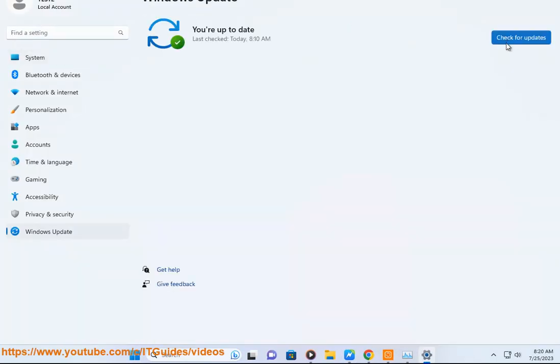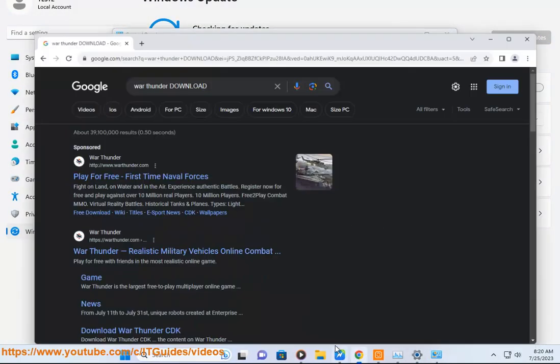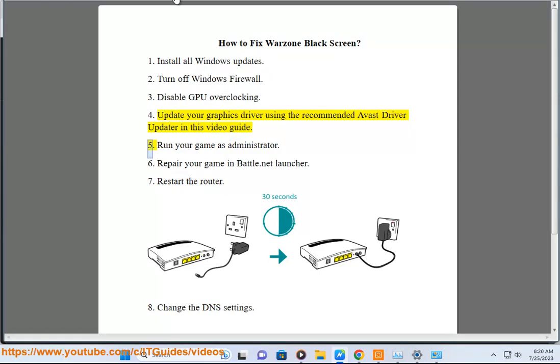2. Turn off Windows Firewall. 3. Disable GPU overclocking. 4. Update your graphics driver using the recommended Avast Driver Updater in this video guide.